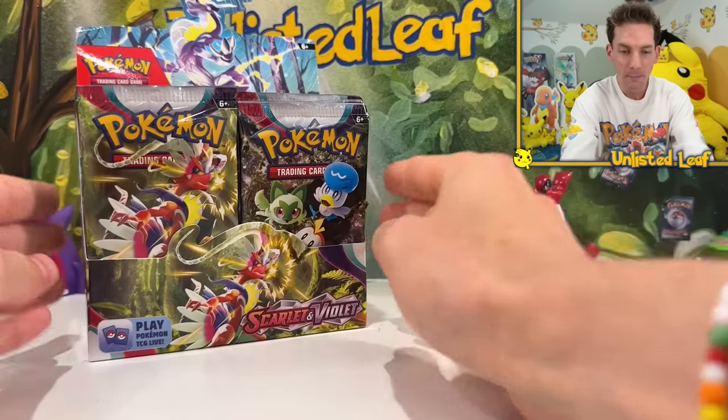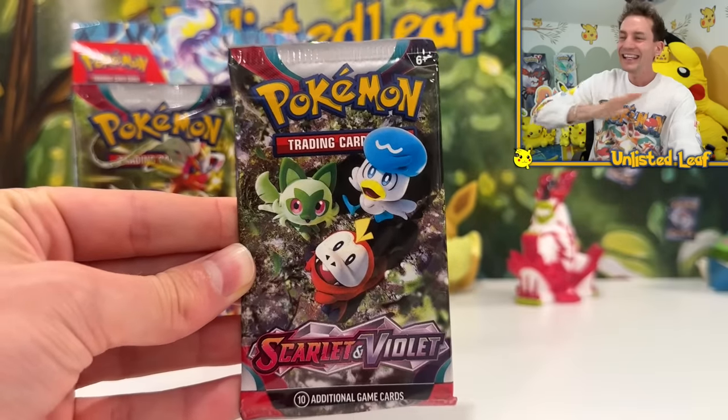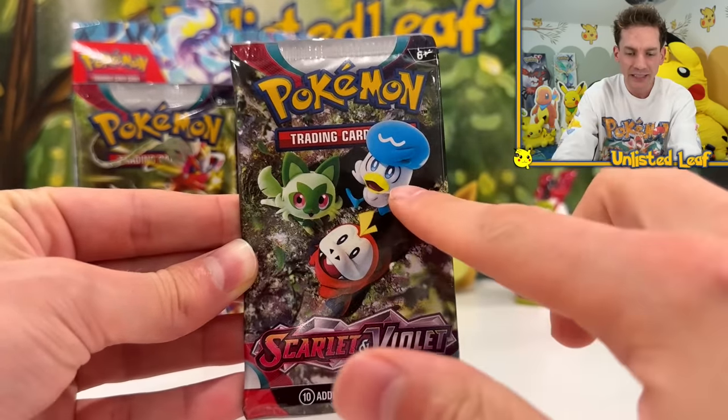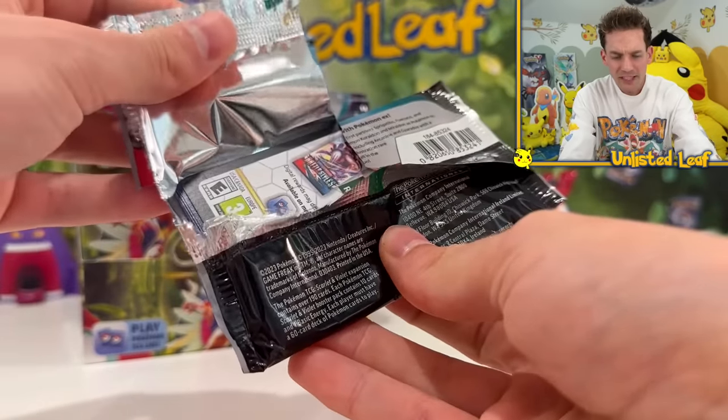The pull rates are apparently bananas, and the way the boosters are laid out and the rares distributed is really interesting. My favorite pack is this one right here - Fuecoco, easily the best starter. Quaxly, Sprigatito... I'm not the biggest Sprigatito fan. Don't dislike the video - that's just my opinion!